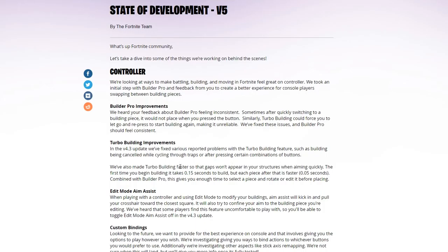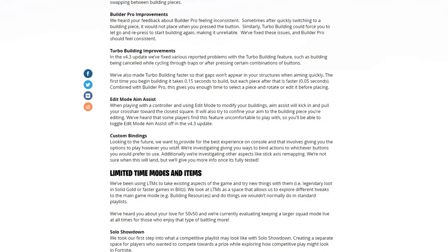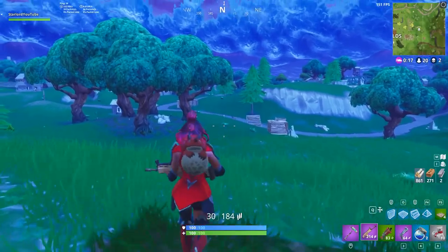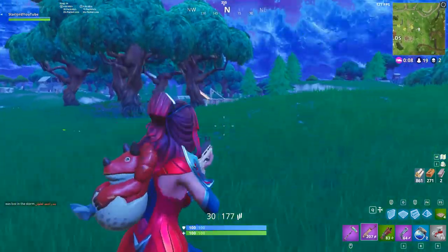Building is going to be 0.05 seconds quicker each time you build a piece after the first one was already built. This will actually make a huge difference to Fortnite building on controllers. Also, it says custom bindings are going to be coming to the game too, which is really interesting. It looks like they're going to be giving more options for custom binding in the future.